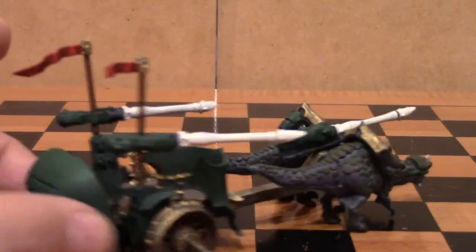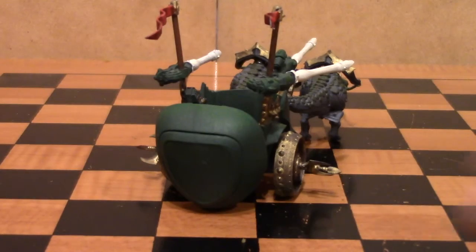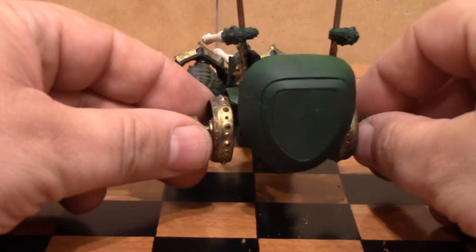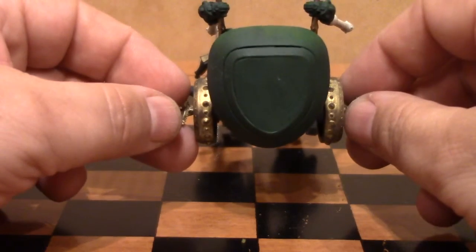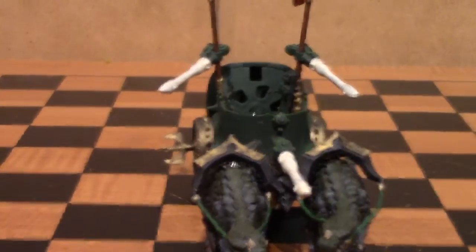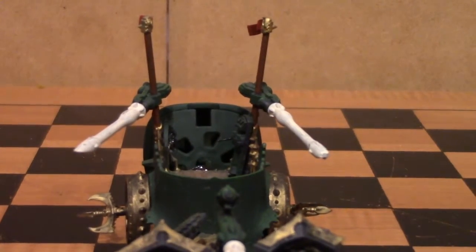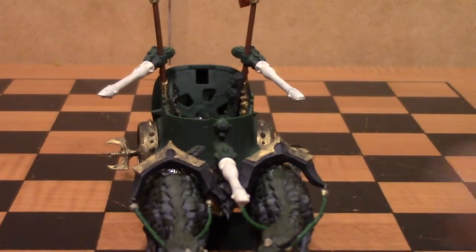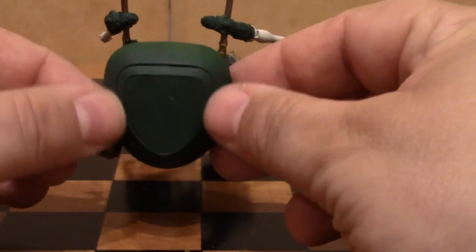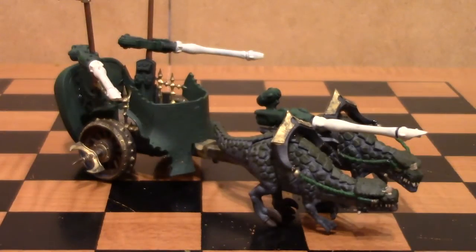To represent the Warp Jump Generator on the back, let me elevate this to make it easier to see — that is vaguely shaped like the Warp Jump Generator on the back of a Warp Spider. If you look from this side, it's actually a Glade clip-on air freshener. I filled in the gaping hole on this side with green stuff, and it made it a solid piece.